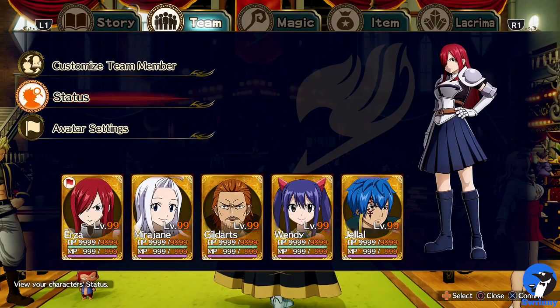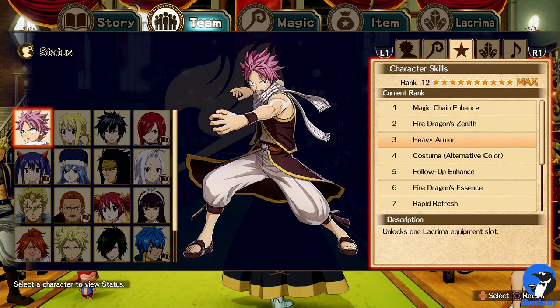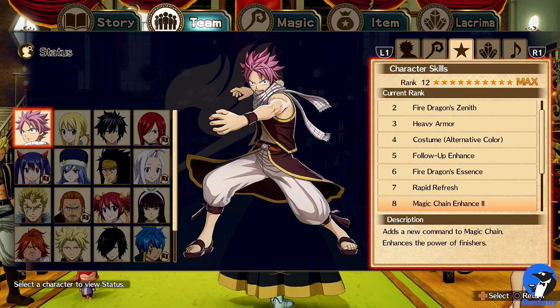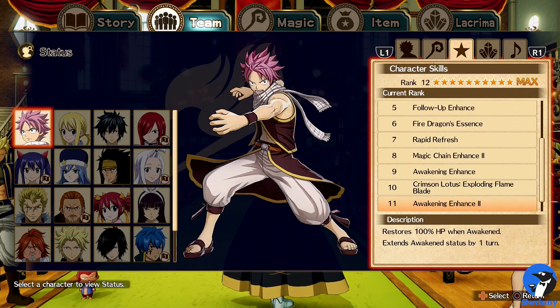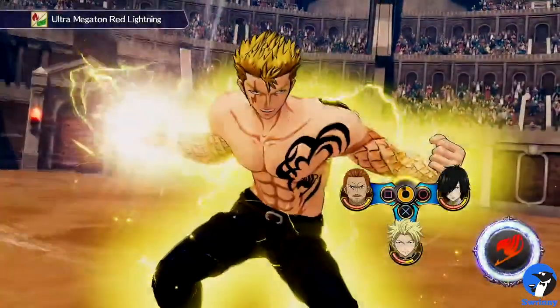So what do these ranks actually mean? Rank 11 and rank 12 both provide the very same effect for each character. First, you get a better version of the Awakening Enhanced Character Skill, which means that when a character awakens, they will get 100% HP back upon awakening and the Awakened status gets extended by one turn. Second, your character will now enter the battle with a full Awakening Gauge, so your whole team can enter the Awakening stage from the very beginning of the battle.